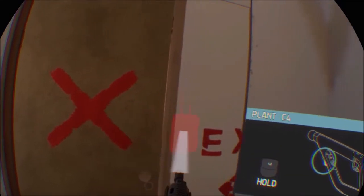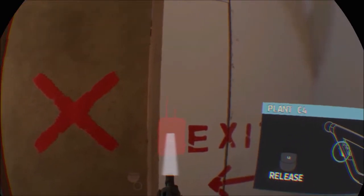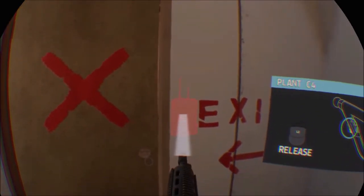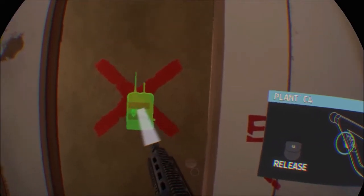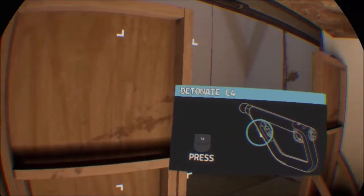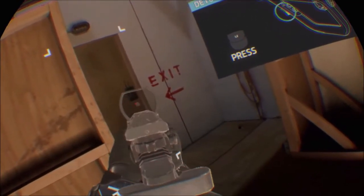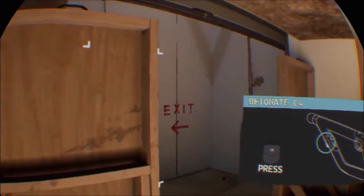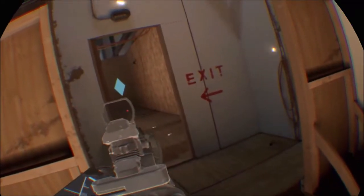I could put the C4 on the side here, on the floor by the door, or maybe on the edge where they can't see it. In this case, I'm going to place it above the door hole. With that done, I can get into a position where I'm able to physically lean, point my gun, and then detonate the C4 and shoot straight through — like that.